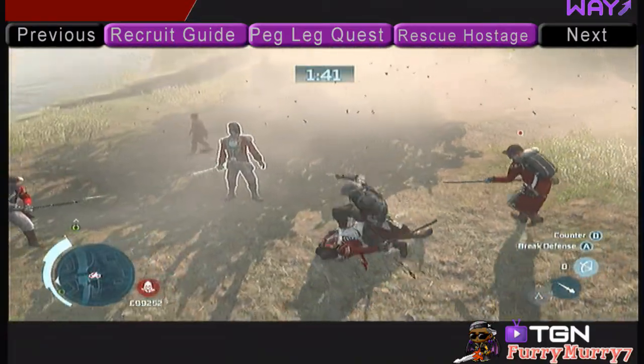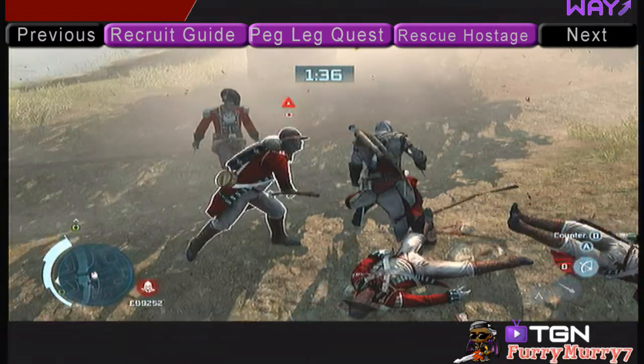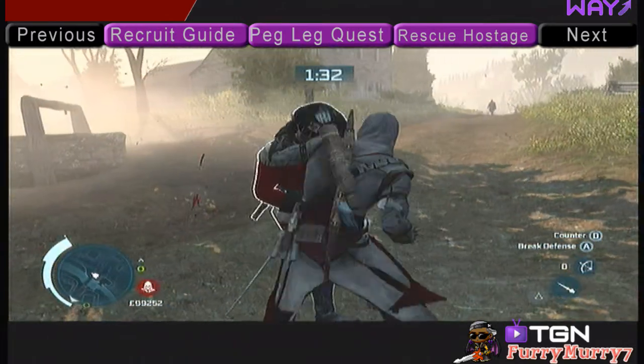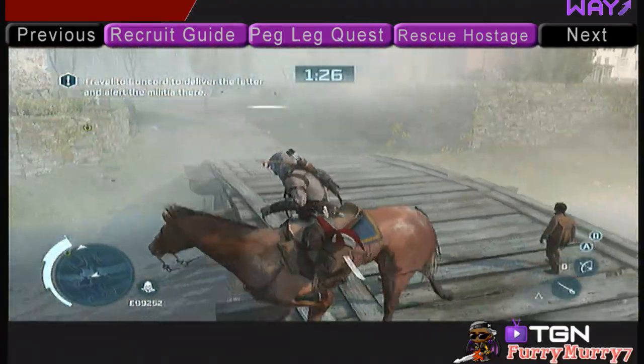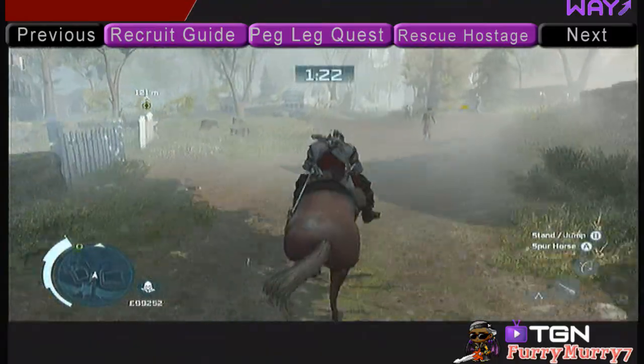After you kill all of them, you'll get the constraint. And that's it — in order to rescue the hostages, that's all you have to do is kill those guards. After all the guards are dead, just get back on your horse and go back to where you left off. And that's how you do it.